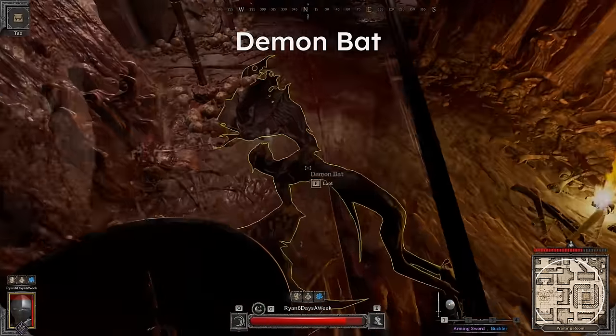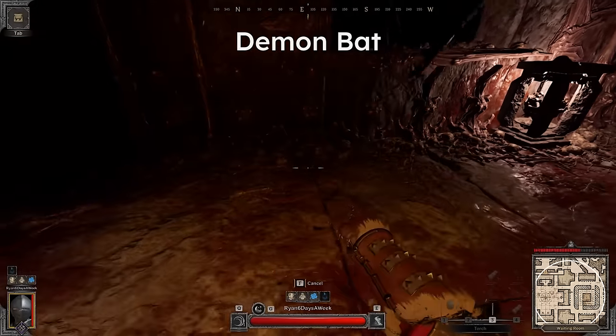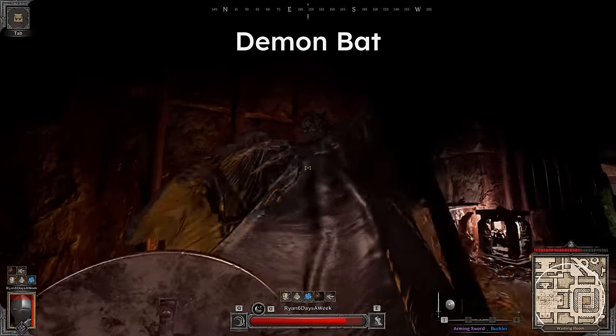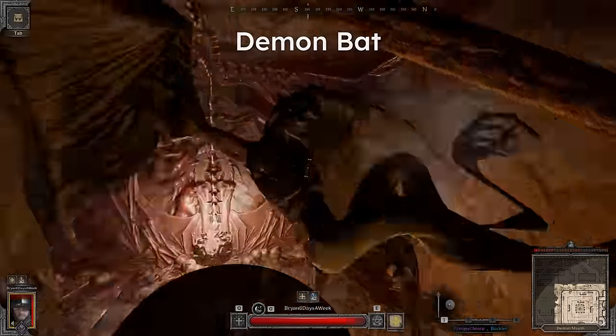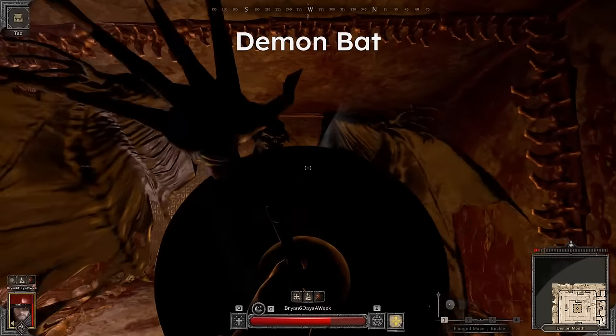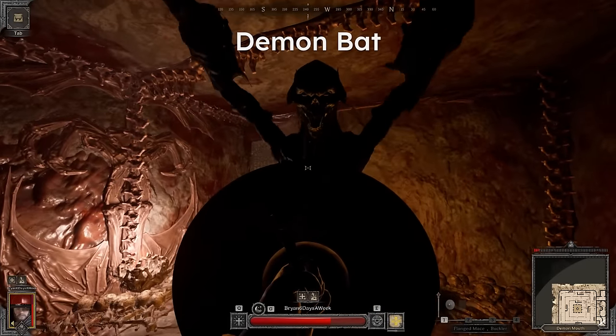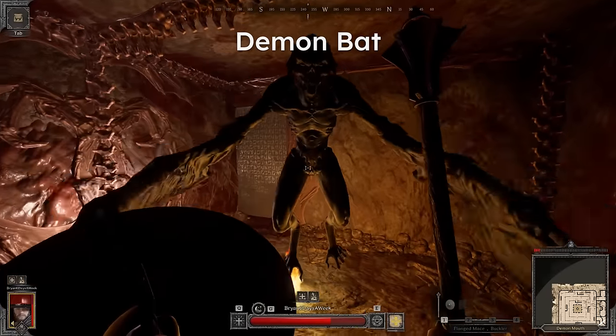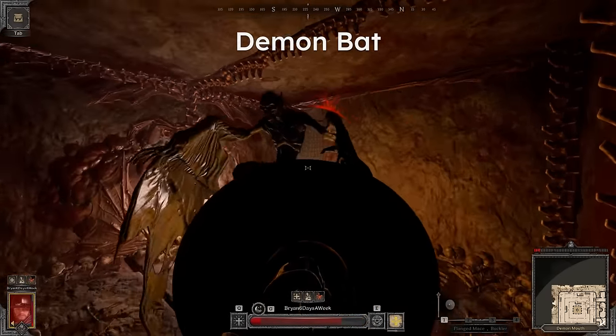The special ability on nightmare demon bats is that hits apply a heavy slow, so getting hit just once may end up being lethal as follow-up attacks are almost always guaranteed to land. If you decide to block these, line up your crosshair with the bat's stomach area — the higher the better, since the feet can sometimes go over the shield.